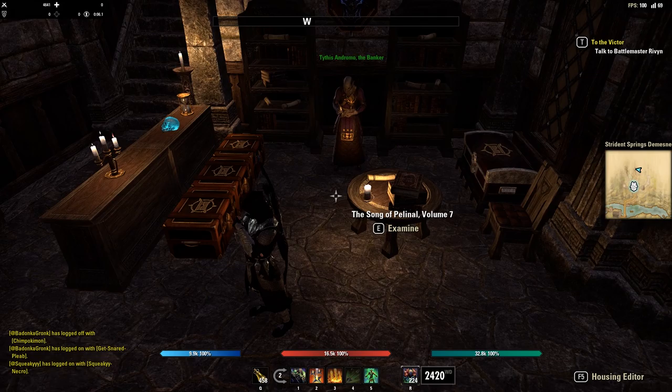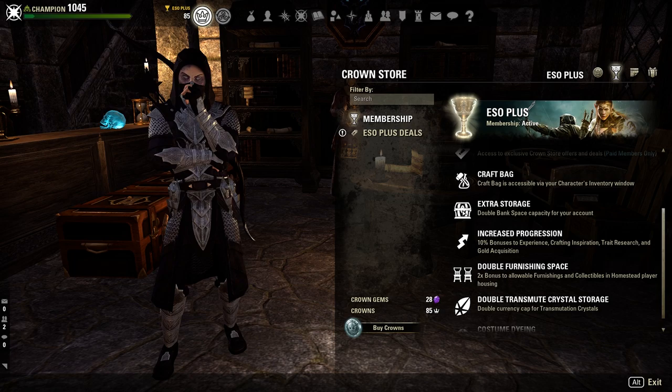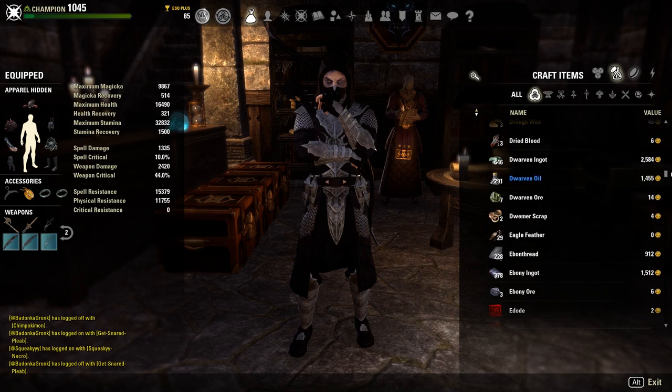Inventory management in Elder Scrolls Online can sometimes feel like a mini game inside the actual game, trying to juggle the management of all of the items on your account. Without the great benefits of ESO Plus giving you double bank space as well as the craft bag, this can be extremely hard for players just trying out the game or who cannot afford ESO Plus. So how are we supposed to manage our inventory with all of the items that we need for crafting, deconstruction, the gearing process, etc.?